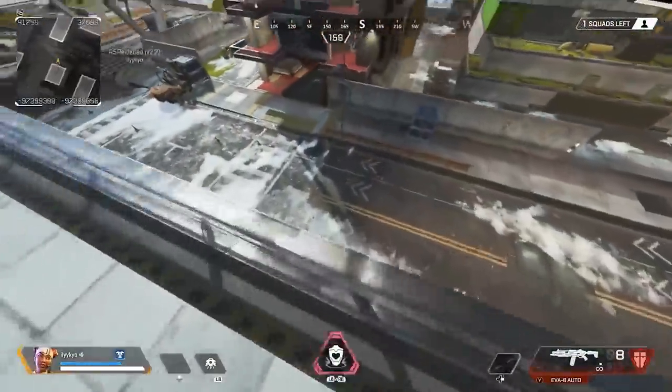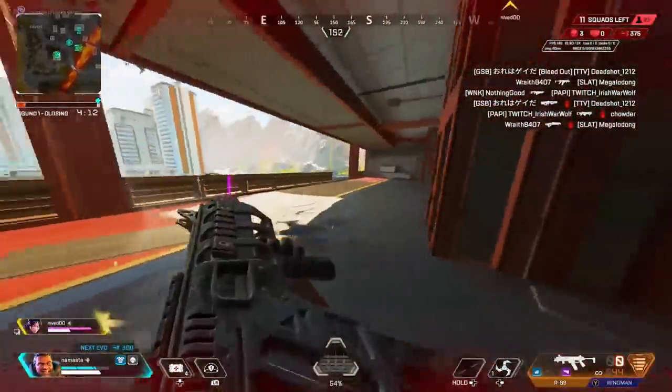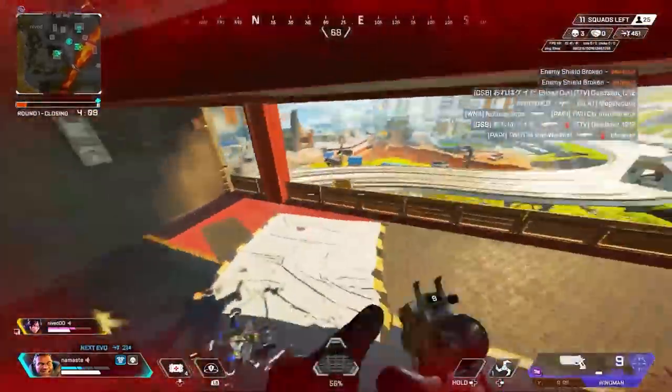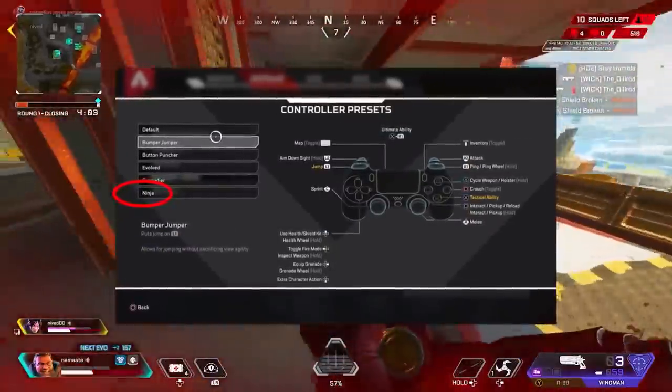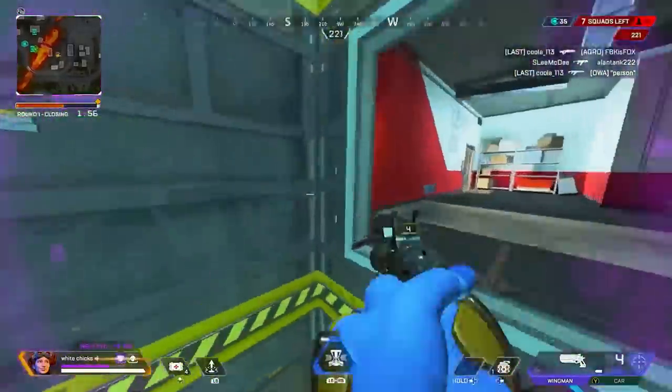Note that you can flick your stick up instead of down to get more height, although you risk hitting your head on the ceiling if you're inside a building. If you're on a config, you can also combine this technique with a tap strafe after your superjump for an extra layer of finesse. I strongly advise having paddles or using the Ninja button layout and having your jump and crouch on different buttons — this will make your life much easier when attempting Mantle Jumps.